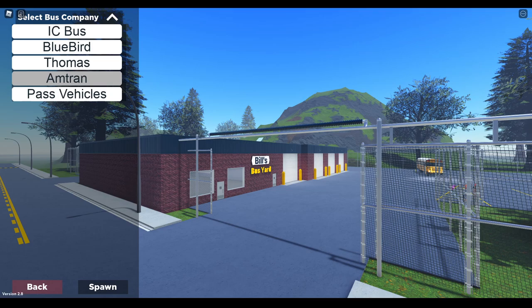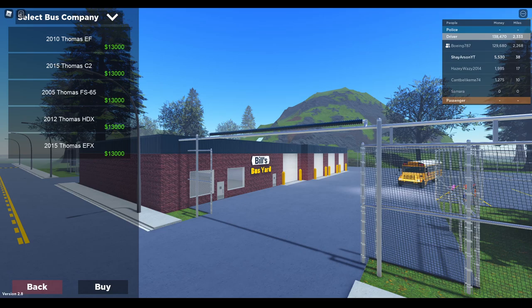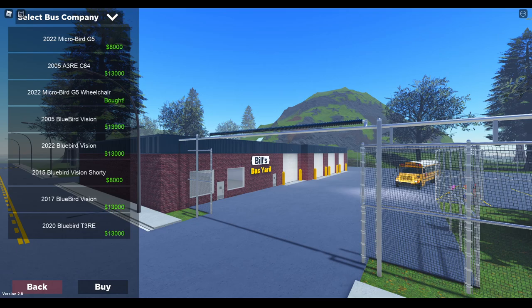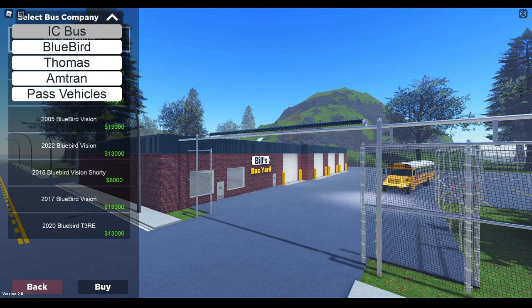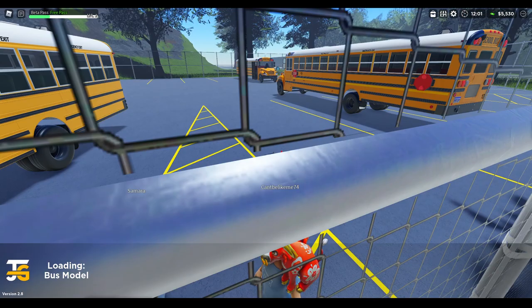Here is the list of bus companies they have. My last video, I'm not sure if they had all these, but they've got Amtran, the 3800, they've got the EF, EFX, HDX, FS, C2 — and all this you have to pay for. However, I'm very short on money, only 5000. And then Bluebird, you've got a lot of choices. And then the IC — you obviously have the free buses, which is what I'm going to drive today.